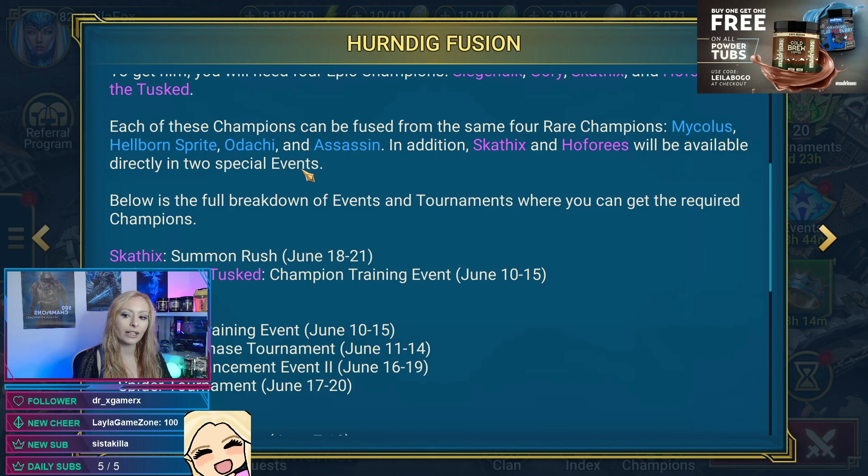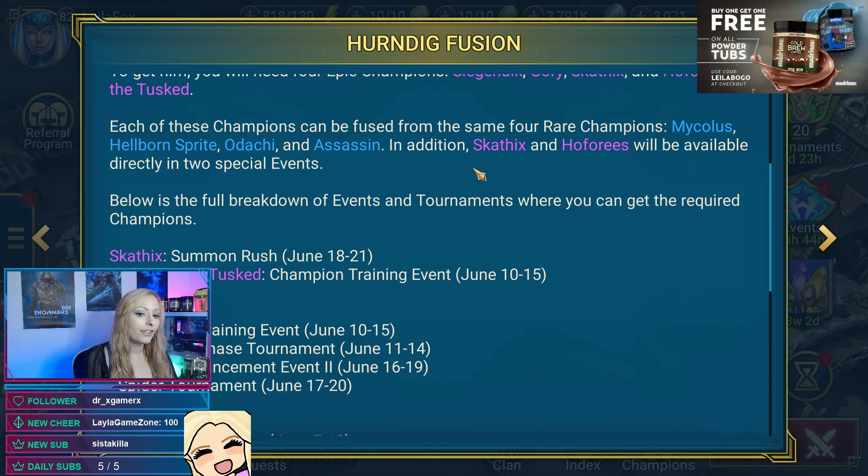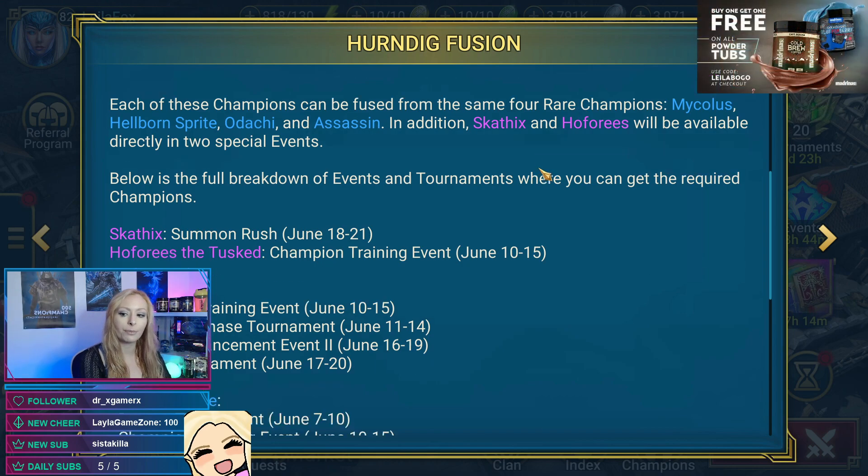In addition, Scathex and Heforis will be available directly in two special events. This is what everybody was curious about — whether we'd have a chance to get epics from events directly — and we do. Scathex is the lizard and Heforis is the skinwalker, so we're going to be able to get these from two special events. They usually hide these ones behind a paywall which is the summon rush champion chase, but let's see.